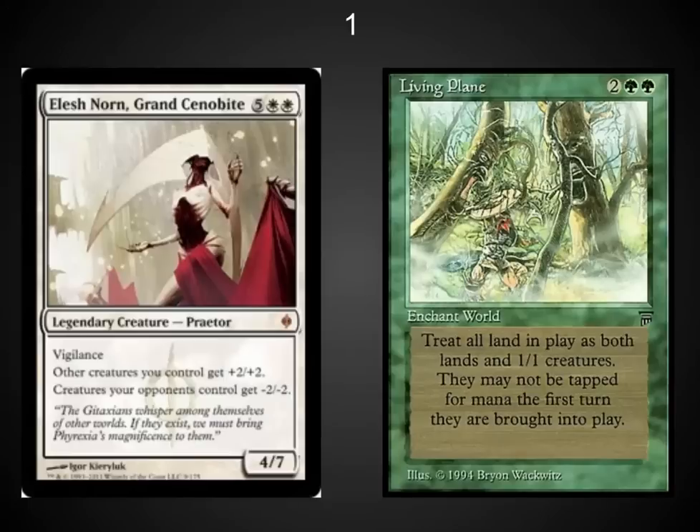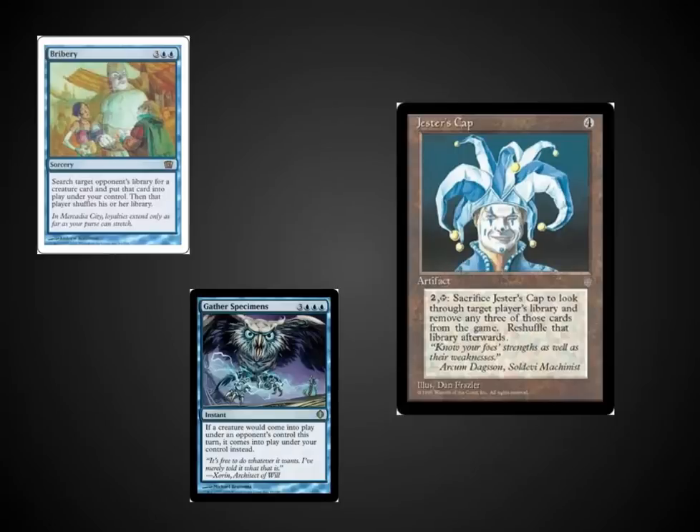The number one spot: Elesh Norn and Living Plane. This is more an example of all the different types of land destruction out there. It's one of the meanest because it turns your own lands into giant creatures and kills everybody else's. I recommend cards like Bribery or Gather Specimens for this type of combo — nothing makes someone cry more than seeing their own Elesh Norn wipe their own lands. Dealing with the enchantment can be a little tough though. I've been enjoying Jester's Cap recently: those combo decks have 20 different tutors but only one or two win conditions, so it's so much fun to pull the win conditions out of their deck — it's like playing Iota against them, they have nothing to do but concede.